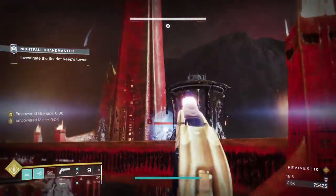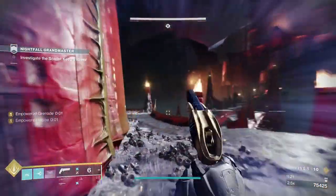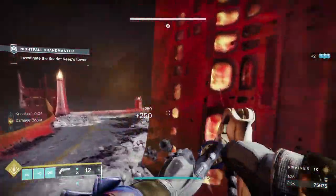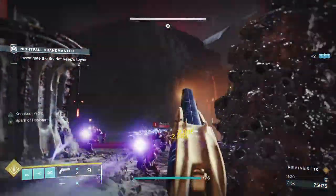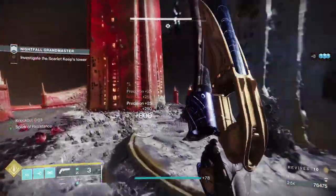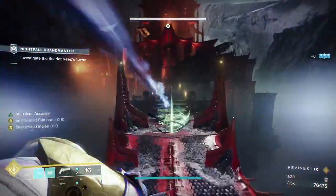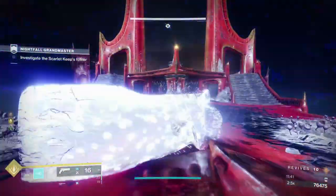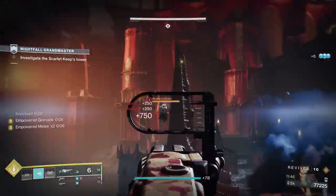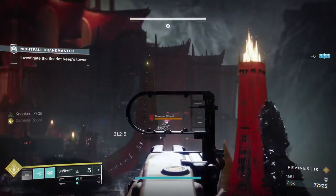Once we jump off the bridge on the other side, we're going to spawn in a whole new bunch of acolytes, but we're also going to get two wizards. I jump up, toss a grenade back down, put my barricade, and then go straight back up. Because while I'm up here, the wizards stand zero chance of hitting me. There's one down — we want to take care of the other one.